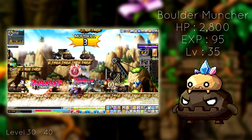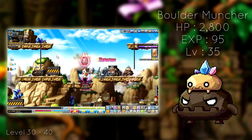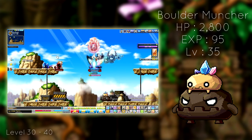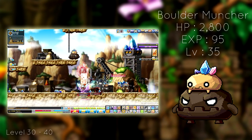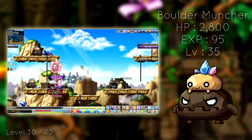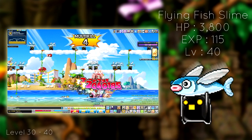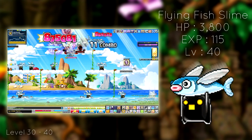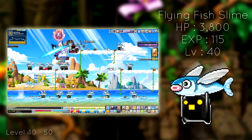Now that you're level 30, go get your second job advancement and get those new skills. I recommend Boulder Munchers over at Ore Trail — the experience is really good and the map isn't too big, so going around to kill monsters isn't too much of a chore. Just stock up on some HP potions because they can hit hard, but it's nothing too bad. Then once you hit around level 35, go visit Gold Beach, more specifically Softwave Beach 1 where Flying Fish Slimes are located. The spawn is pretty much everywhere, so getting experience isn't tough at all, especially if your class is great at killing multiple mobs.